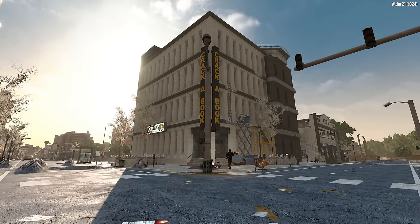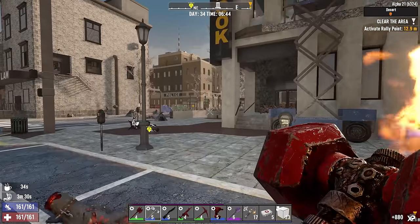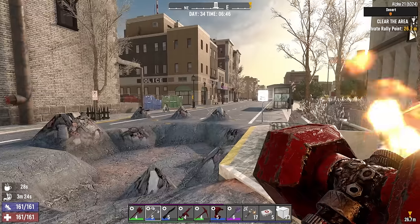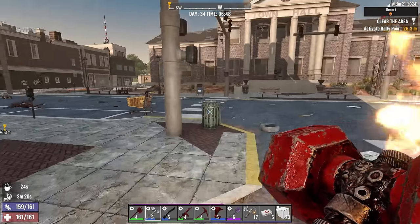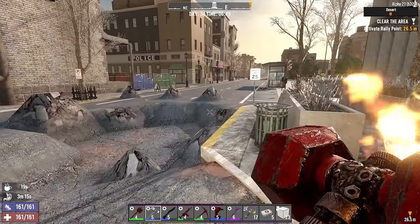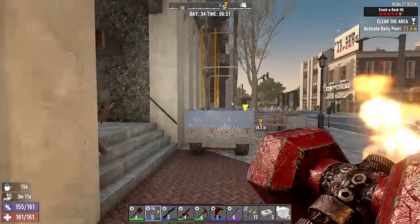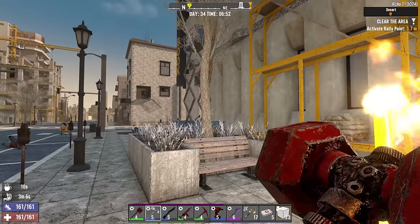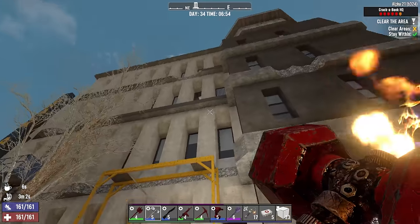Here we are at the Crack a Book tower. I passed by a dog on the way here. Sometimes when I'm filming, things just don't go the way I expected — there was a demo here and I hit him in the button before I ran off and he blew up in the middle of the street. When I'm doing the cut scene before I get to a POI, I don't want something to interrupt the flow. Let's get in here — lock and load.